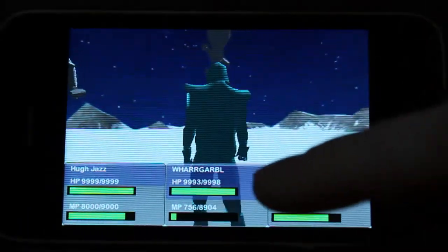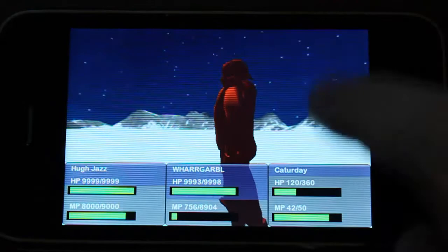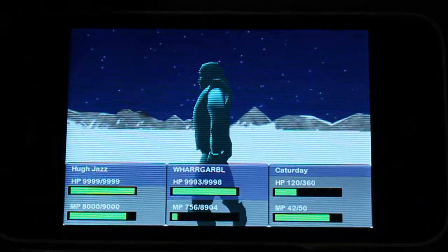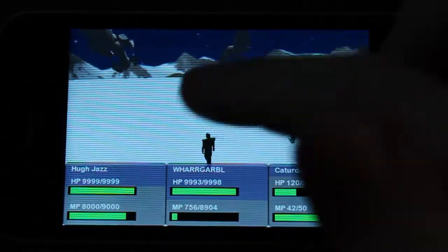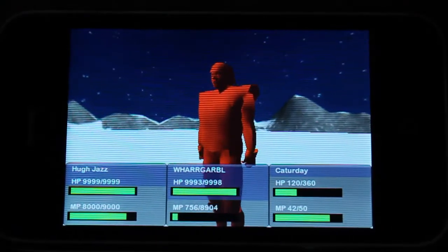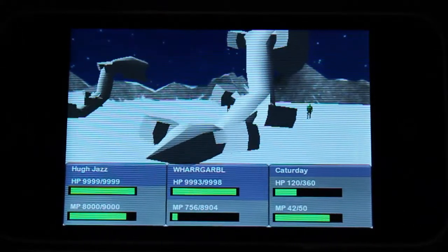Once you select, for example, attack, it'll switch to a view of just the enemies, and then you just click on the enemy that you want to attack and it will go and do that. I'm also putting in a timed damage system so that as the character is running up and hitting, if you tap on the screen at a certain time you'll do a bit more damage. Same for defending, and I'm not sure about magic yet, but it's guaranteed for attack and defense.